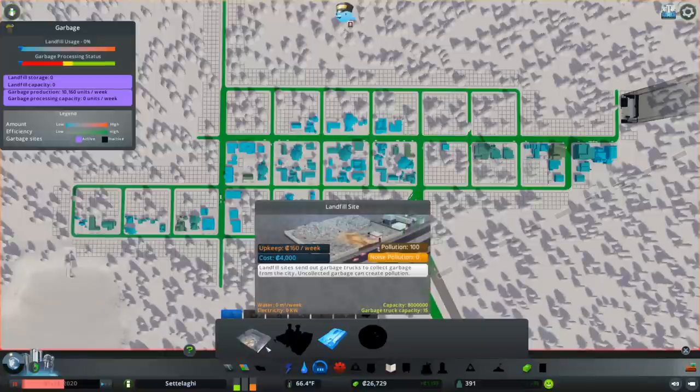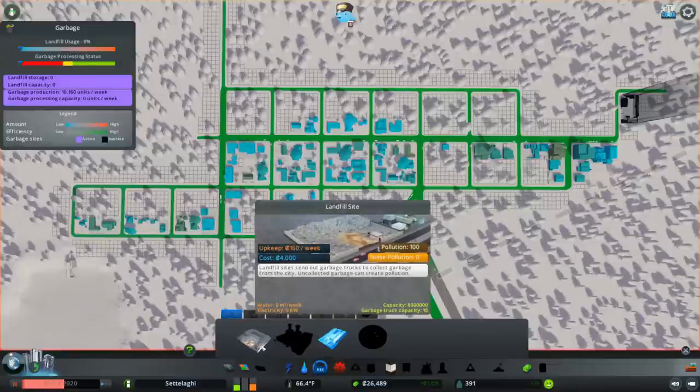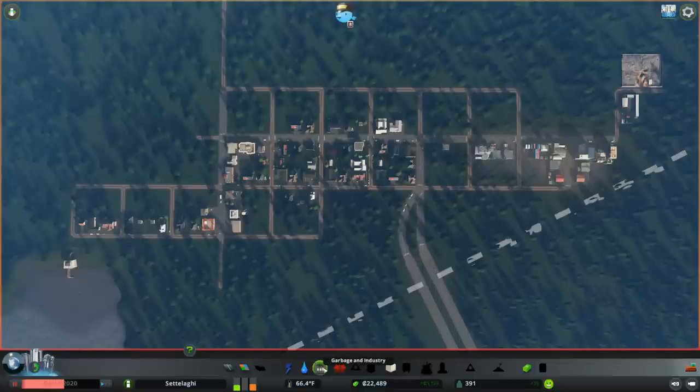Now if you don't have Green Cities, you'll have to build a landfill site. I suggest extending a street off of the end of Meridian Avenue here, rather than putting it right on Broadway. Even though a landfill only costs 800 credits to move, it has to be emptied beforehand, which takes quite a while if it's full. Landfill sites don't need electricity or water, just a road connection. So place them far enough away from your main roads and anywhere else you'd like to build anytime soon, so they don't get in the way — since they'll likely be there for a long time.